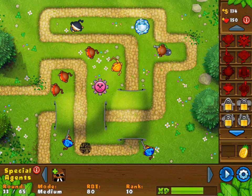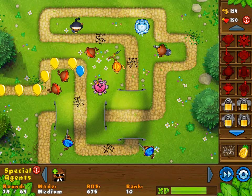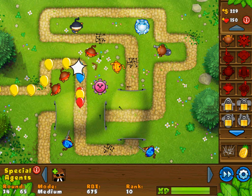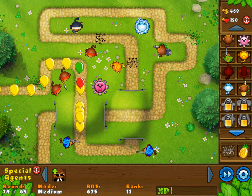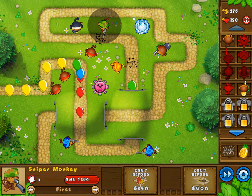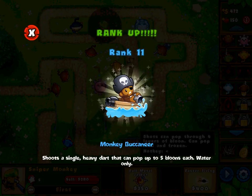I might place down some road spikes over there and there and maybe right there. Round 675 RBE — maybe that's the rate at which the balloons spawn. The ninja monkey is taking these guys out pretty quickly, actually — very nice. They are kinda going quick but I think we'll be okay. Maybe I could set up another sniper monkey somewhere, like maybe up this way, so we can get even more firepower. Rank up — rank 11! Monkey buccaneer shoots a single heavy dart that can pop up to five balloons each. Water only. But we don't have any water here.